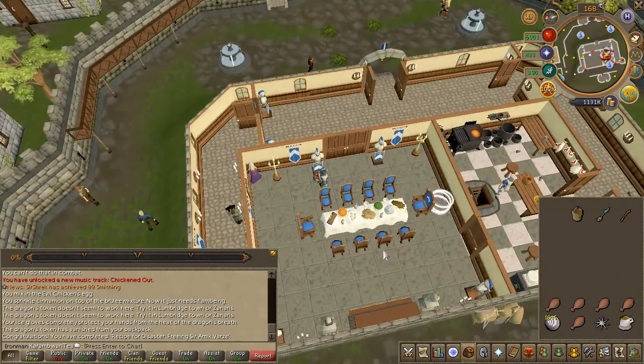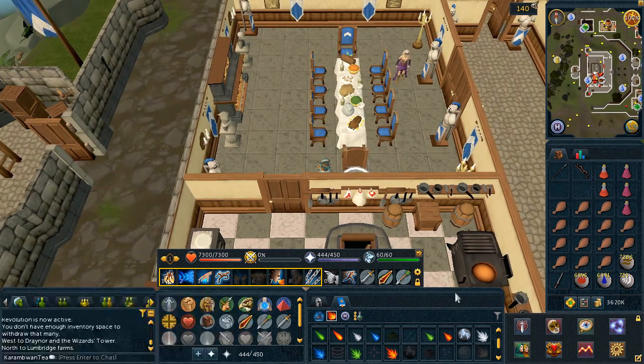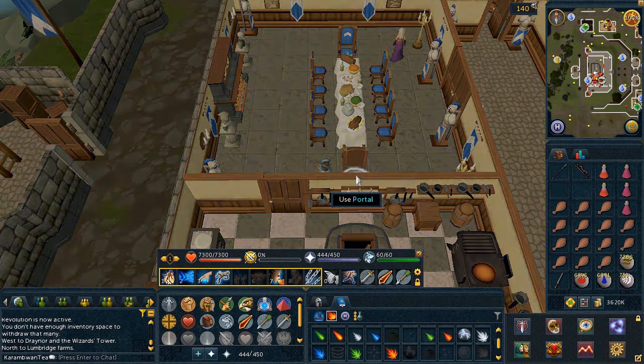For the last swap quest, you must defeat a boss. This is surprisingly easy — I ended up only consuming 1 fish and 3 fourths of a restore potion. The most important items to bring would be the 3 combat styles and the ice gloves.